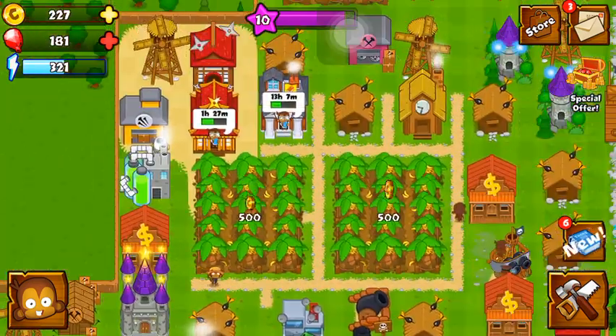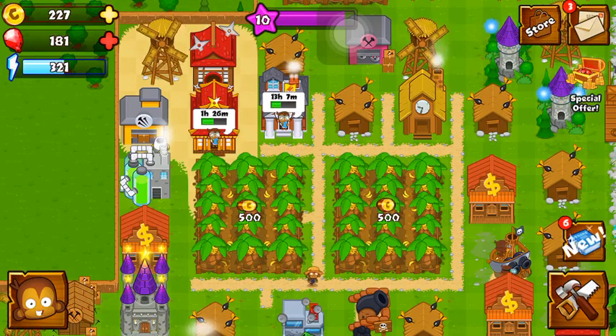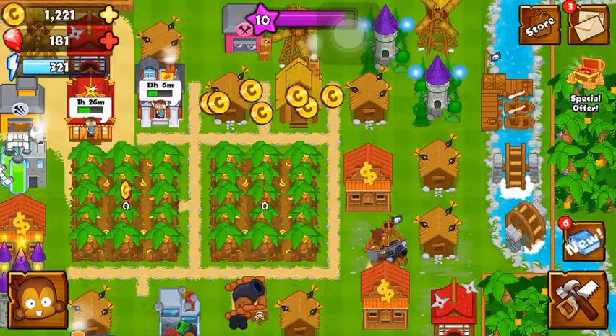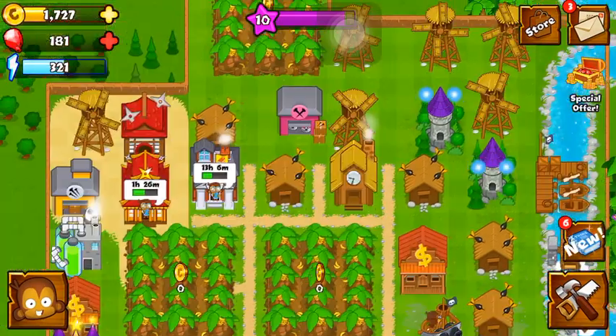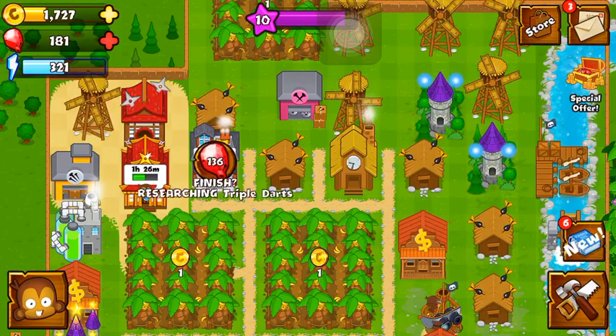I do have two cities, and here's the good thing about having two cities: I can send six crates instead of three, because I'm playing with my two Game Center accounts. Eventually I'm going to deactivate one of the Game Center accounts — we'll see, that's eventually, not right now. So let's collect our city cash and let's see if we can do some research. We need to save up 6,000 coins to get that upgrade and it takes one day.